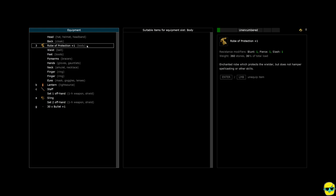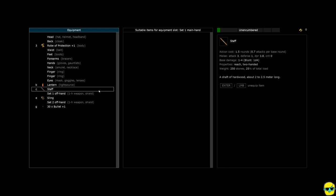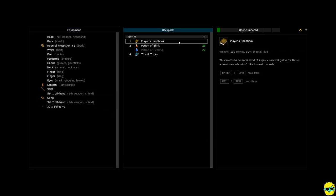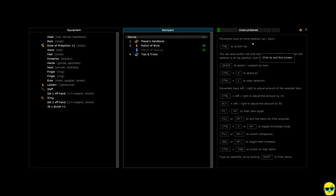Right now I have a plus one robe of protection on my body. This is how armor works in this game — it gives you resistances against different types of damage. This robe of protection plus one gives me one resistance against blunt, piercing, and slashing attacks. It tells you how much it weighs in stones. Then we have our staff — you can mouse over this to see it does one dice four blunt damage and how much defense it gives you. This is our ranged weapon, our sling, and here's how many bullets we have for our sling. In the middle is our backpack with the player's handbook, potion of blink, and tips and tricks. We are currently unencumbered, and this is how much money we have — Zorbits, which is the money ZB in the game.